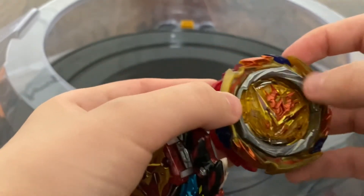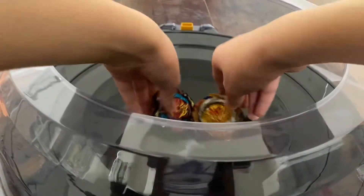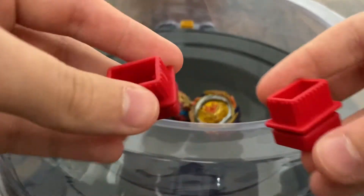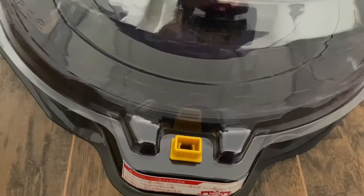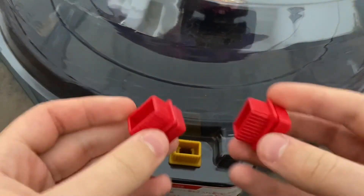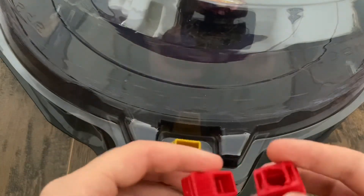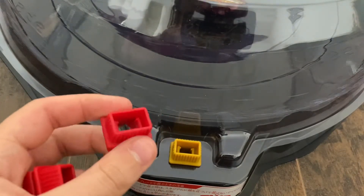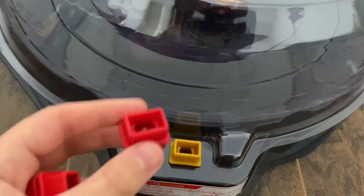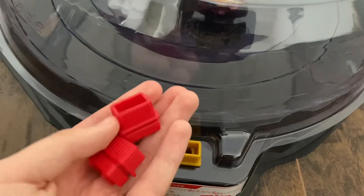I don't have the L gear, so again, I'm using the 3-armor. Before we start the battle, I was wondering what would you guys prefer — the red clips on the stadium? Because the stadium has the gold clips right now. Would you prefer the red ones or the gold ones? I was thinking of switching them to red because it matches my channel logo, which is red and black. Also, red is my favorite color.